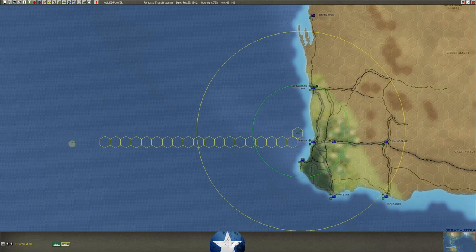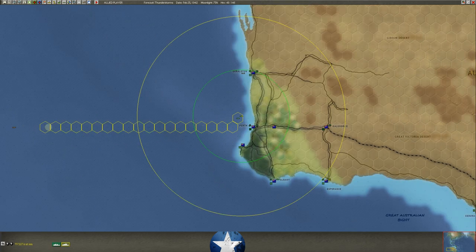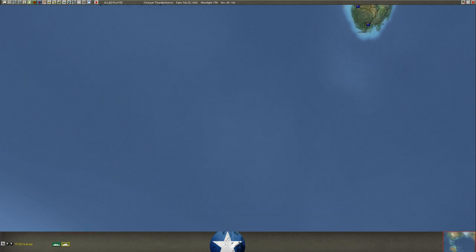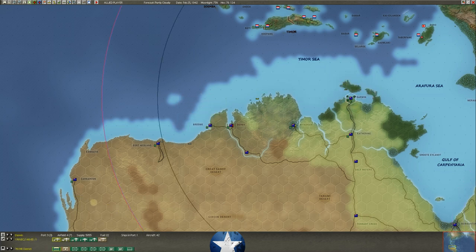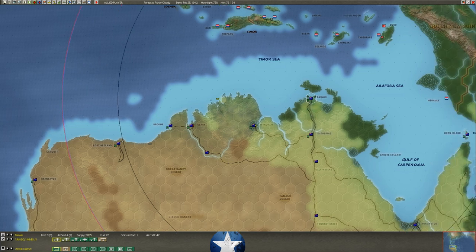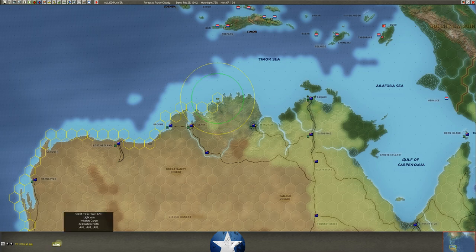Whatever orders the task force being merged with has will control — so the Whipple will adopt its destination of Perth. I'm also trying to get more supply up to Darwin since it's eventually going to come under attack and it's only got 5,000 in supply. I keep sending small task forces up here — these 1-AKLs. You don't want to send anything valuable up there. I also have a sub squadron of two submarines laying in wait: the S-37 and S-40.